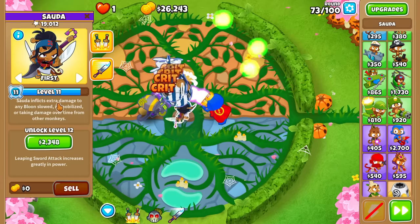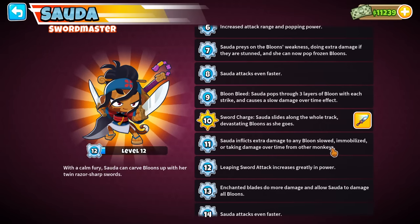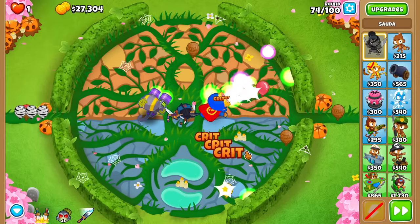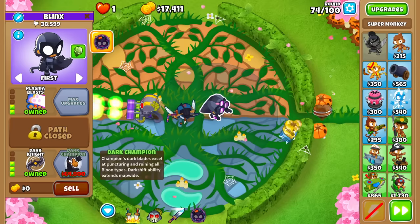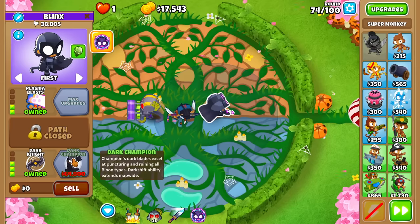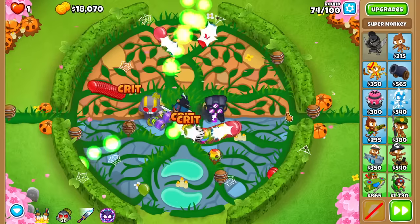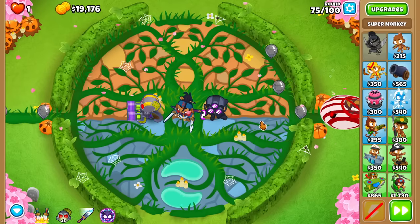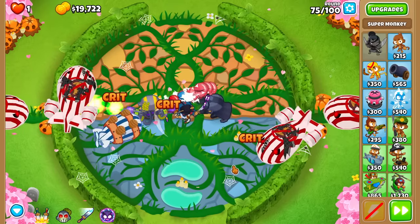I just realized something cool. Sauda inflicts extra damage to any bloons slowed, immobilized, or taking damage over time from other monkeys. Bloons being slowed is our Knockback here. So Sauda is doing extra damage to all the bloons that we're slowing down. In my opinion, that's what's going to lean me towards going for Knockback, Ultra Vision, a Dark Knight, and trying to afford a Dark Champion at $64,800. Once we get a Dark Champion he could move around, but I'm not sure it'll help that much.